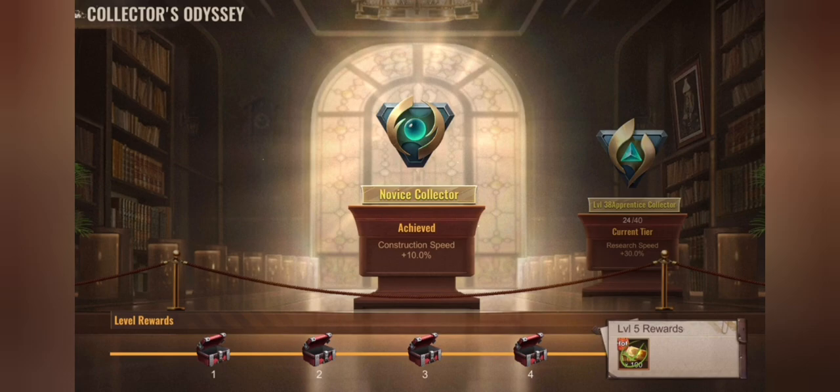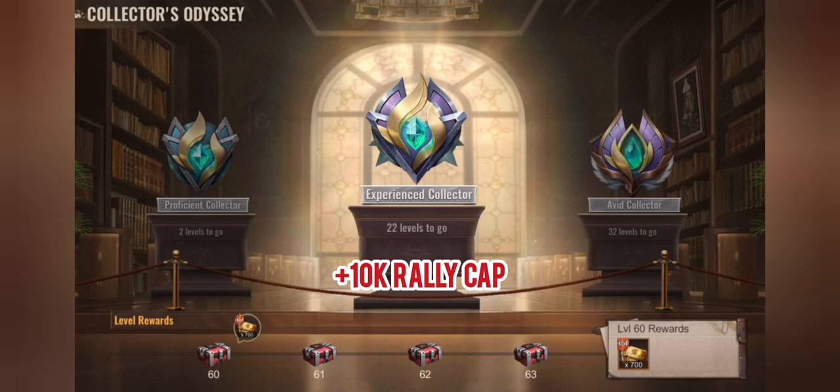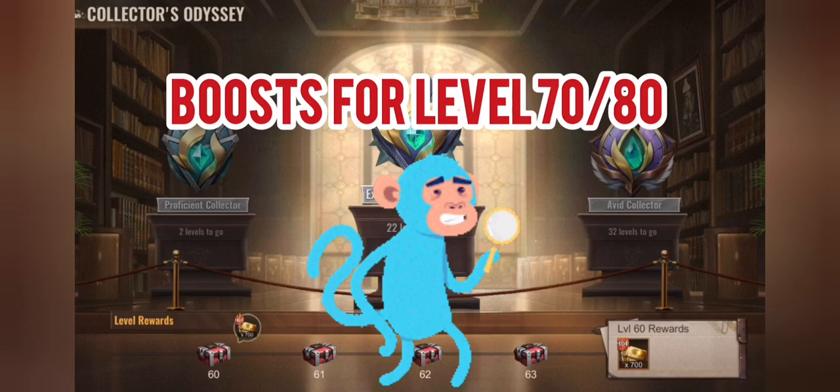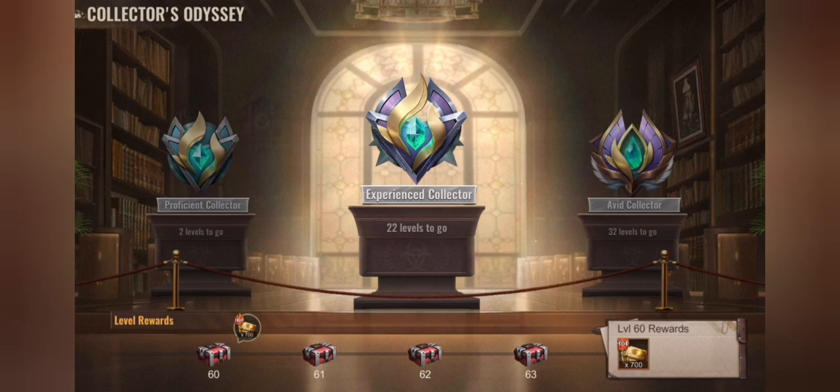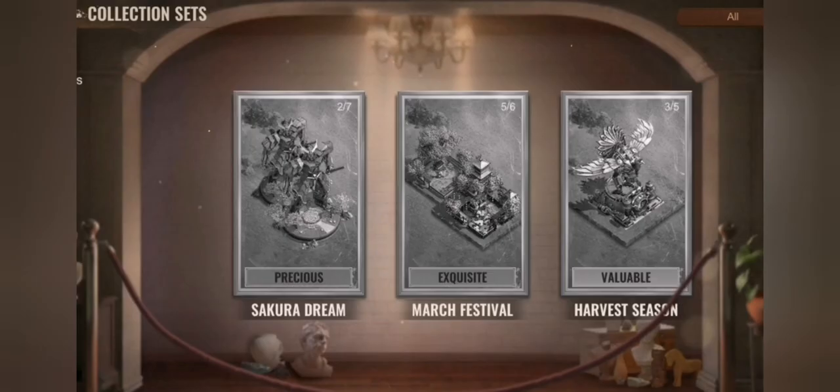For the apprentice collector: at level 10 you get building speed +10%, at level 20 research speed +30%, at level 40 training speed +50%. At level 60 — only 65 people across all states have reached it so far — you get 10,000 rally capacity. Level 70 and level 80 have additional boosts but those details are not shared yet. In total you can reach level 90, but there is no additional boost at level 90.